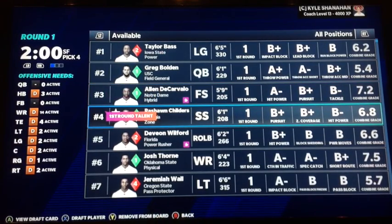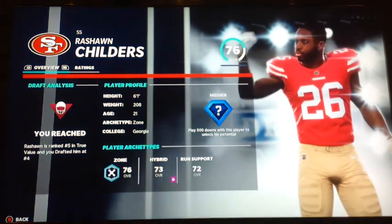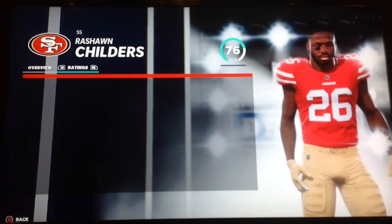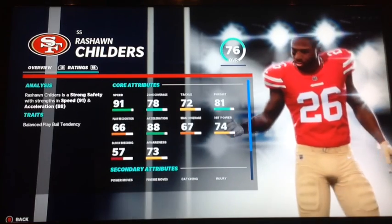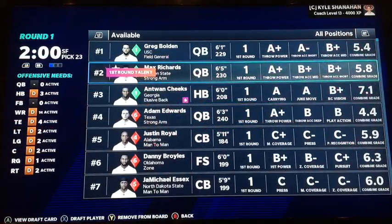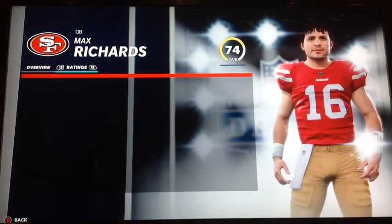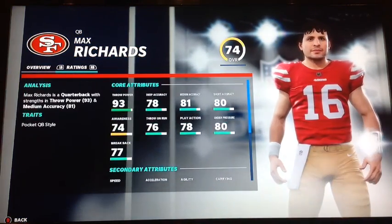With this pick I will be taking Rashawn Childers out of Georgia — looks unreal. B-plus zone, B-plus pursuit, pretty good. 76 overall, Superstar Better Dev. We just took a safety at number four overall but it was well worth it — he is a beast and will go play free safety for us. Here we are picking at 23, and we're going to take Max Richards out of Oregon State. 74 rated with normal dev — it's okay, we can develop him. He's got a cannon, so that's really solid.